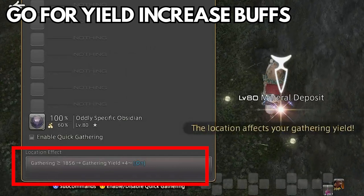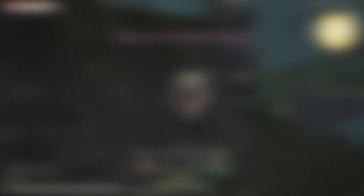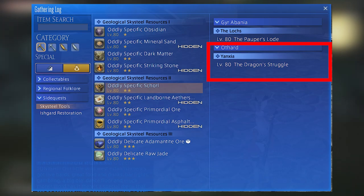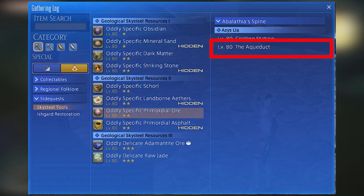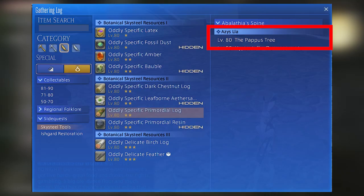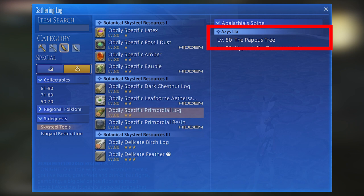I figured out which locations are better for miner and botanist. For miner: Oddly Specific Obsidian and Mineral Sand — Ok'Vind'uuvana has the better nodes. Oddly Specific Squirrel and Land-borne Aethersand — the Dravanian Forelands has better nodes. Oddly Specific Primordial Ore and Primordial Asphalt — the Aqueduct has better nodes. For botanist: Oddly Specific Chestnut Log and Leaf-borne Aethersand — the Valley of the Fallen Rainbow had better nodes. For Oddly Specific Primordial Log and Resin — the better location was Pappus Tree.